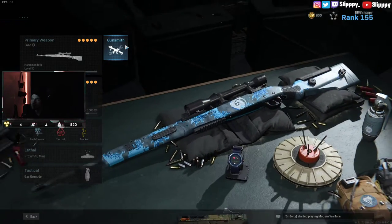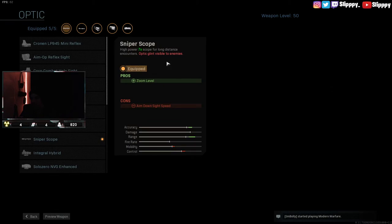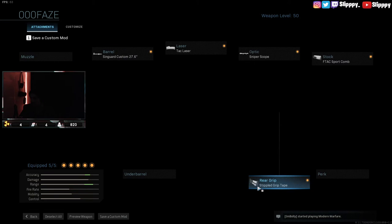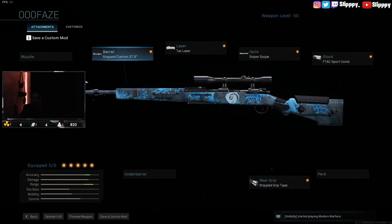I have the phase setup for the Kar98k. You barely get hit markers with this class because the range is so high. Everything that you could possibly do for damage, I have on this thing. Because of the most recent buff the Kar98k already aims in really quickly, so I went all damage. I have the 27-inch barrel, the tac laser for mobility, sniper scope, stippled grip tape, and the F-TAC spark comb. I'm also rocking the battle pass skin on it.